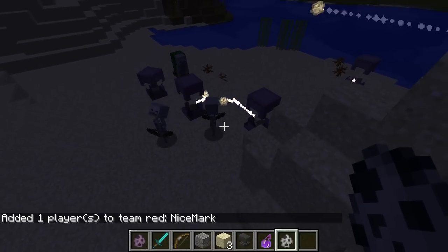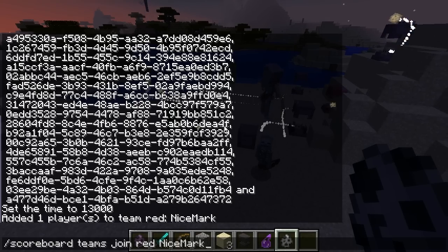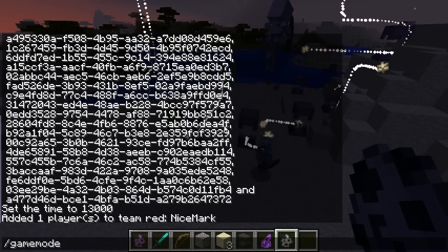You can add Shulkers to teams and they will attack players and mobs that aren't on the team, even though they normally don't attack mobs.